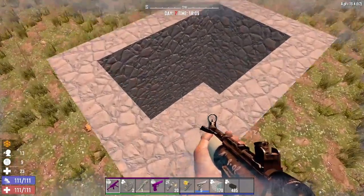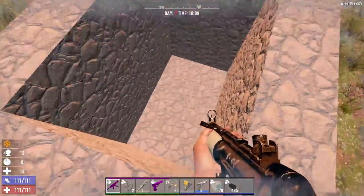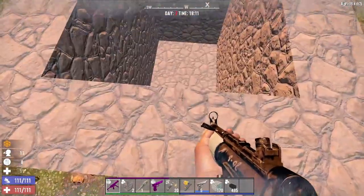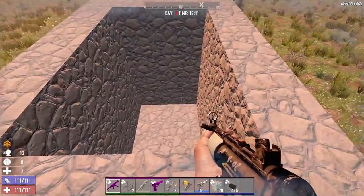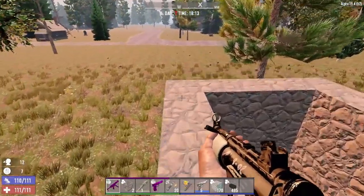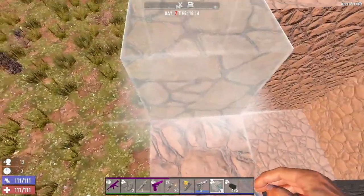If you want to go into the late game you want to remove this floor and dig down instead, because you want it to be lower — cops can still snipe you otherwise. So six tall is ideal, but lower is also fine.